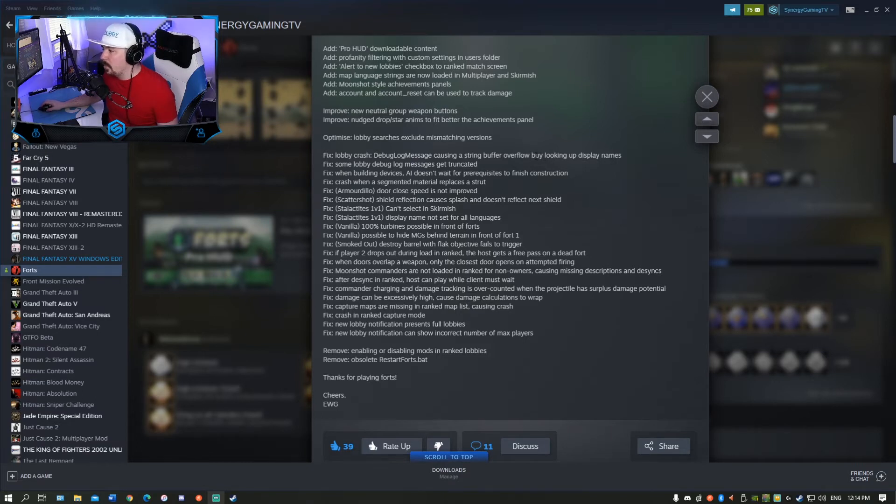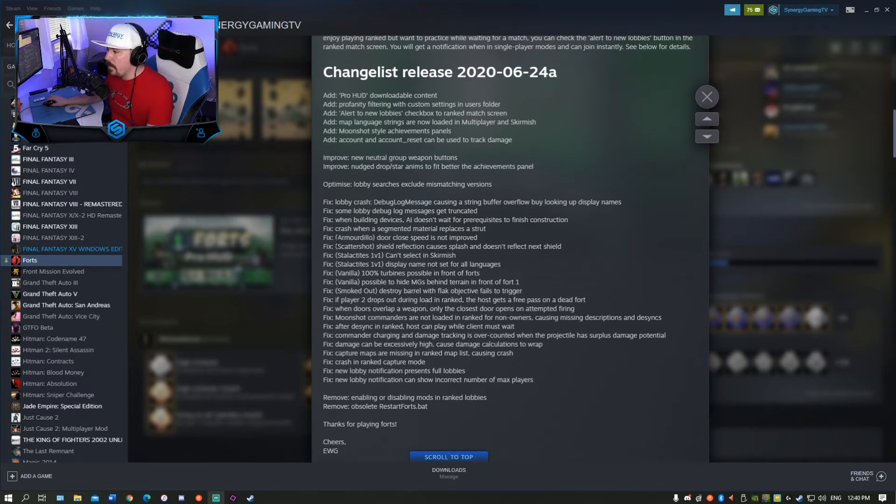I think that is a spelling error right there. Fix some lobby debug messages getting truncated — so we're talking some back-end coding stuff. When building devices, AI doesn't wait for prerequisites to finish construction — interesting, I didn't know that. Fix crash when a segmented material replaces a strut. Fix armadillo door close speed is not improved — I'm assuming they've fixed that now and it's now improved.